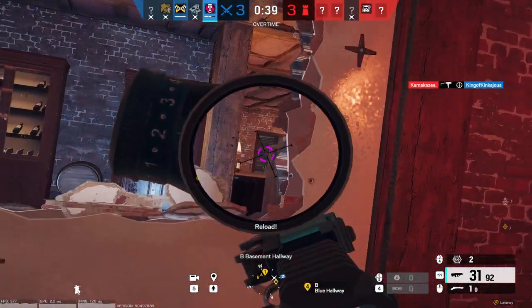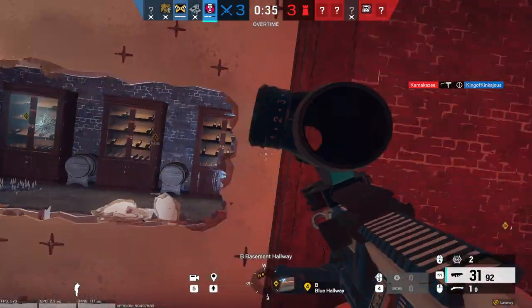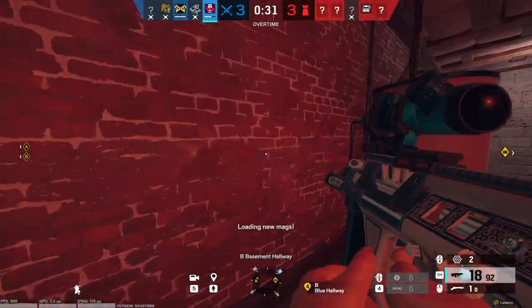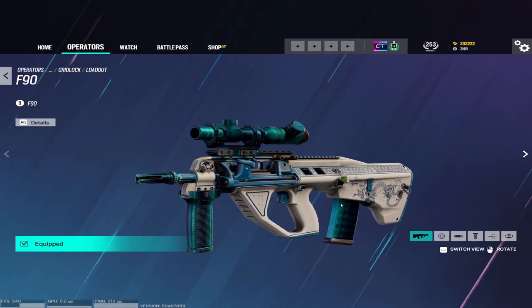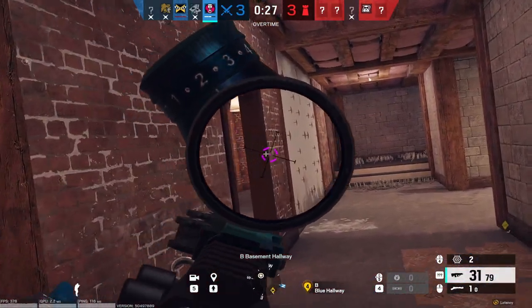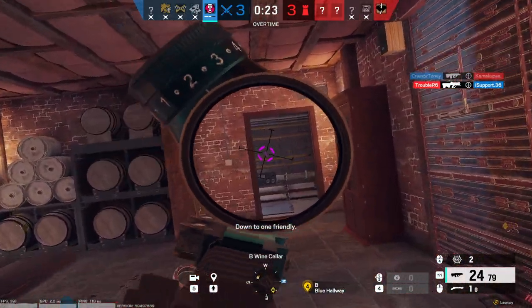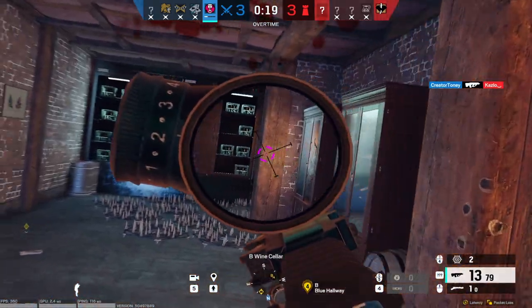But now let me talk about her loadout. Gridlock comes with the Gon-6 and EMP Impacts, but she also comes with one of my favorite ARs in the game, the F90 Assault Rifle. The F90 comes with 800 RPM, which is pretty good, but it comes with kind of low damage at 38. With Extended Barrel it can go all the way up to 41, so the damage is not an issue, and it has no recoil to speak of. It also comes with an ACOG, so you can run the 2x on it as well.